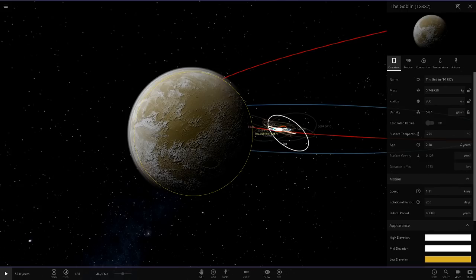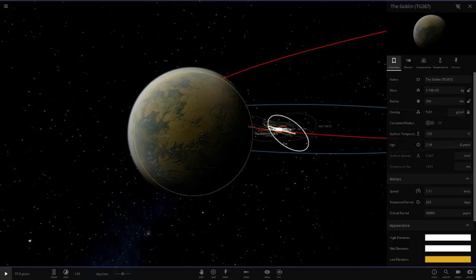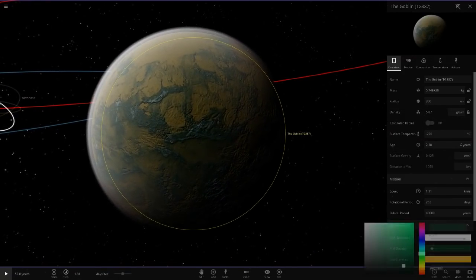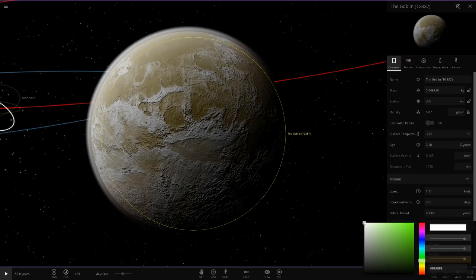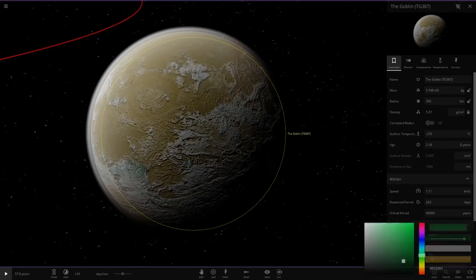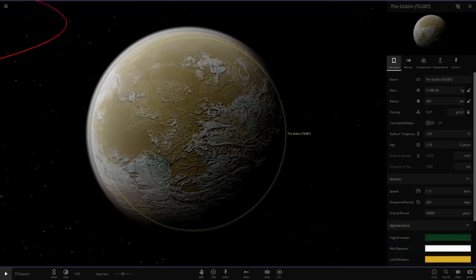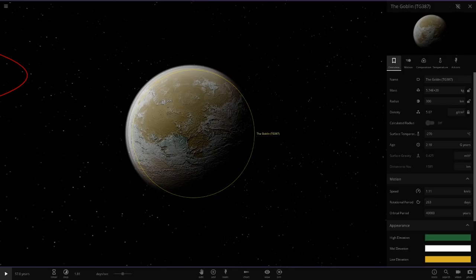What I'm going to do with the mid elevation is go with a dark sort of cyan colour. I'll keep that as white. This colour here I'm going to go with like a dark sort of cyan — just to add a bit of different colour. The image also shows a bit of green sort of markings on a yellow surface with white areas.